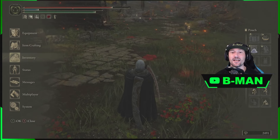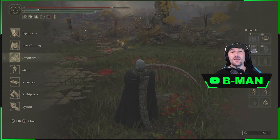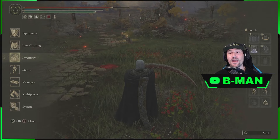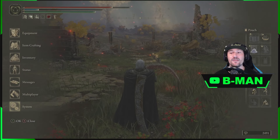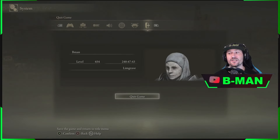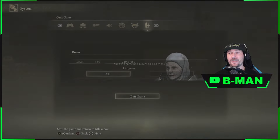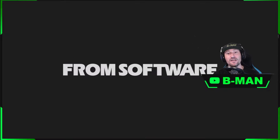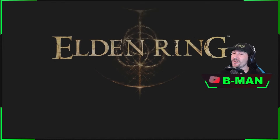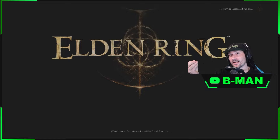Before you start, you're going to need a server save. What that is is a save that's a point where, if you delete the data on your console, the server has that point saved and will bring it back to that point. How I force a server save: load into the game, go to the system, come across and say quit game from in-game. We quit game, go back to the main menu, then go up to the main menu until you get to the continue screen, and this is where it will sync your data.